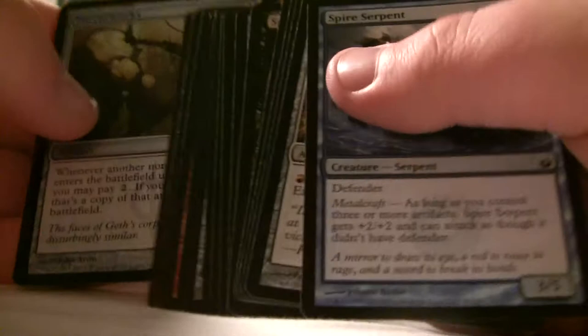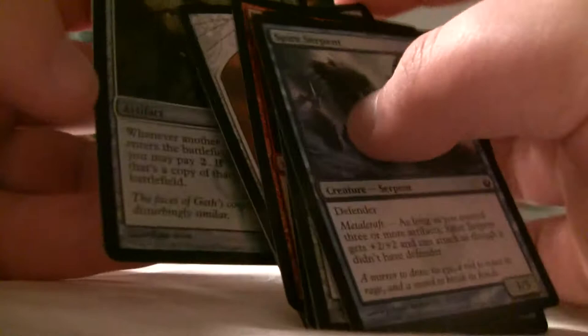A Hellkite Igniter — hey, it's a foil rare. It's probably a bad rare, but it's a rare and it's a foil.